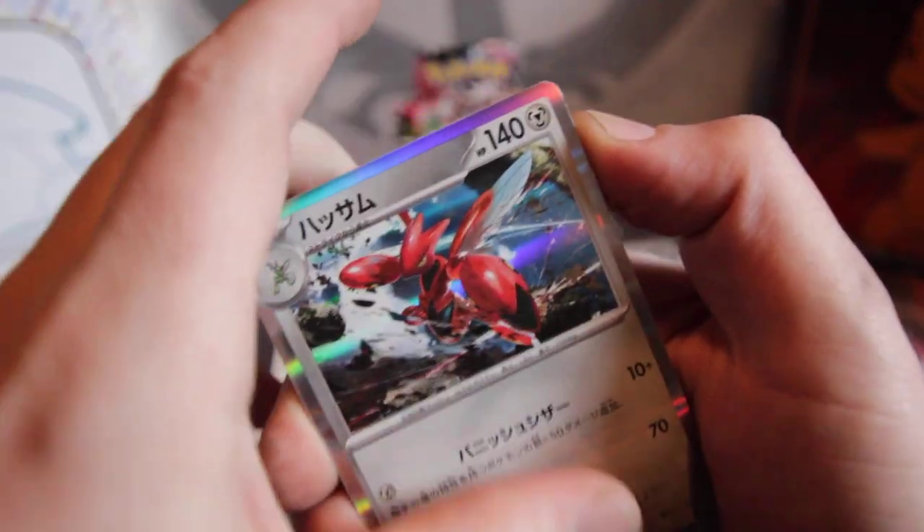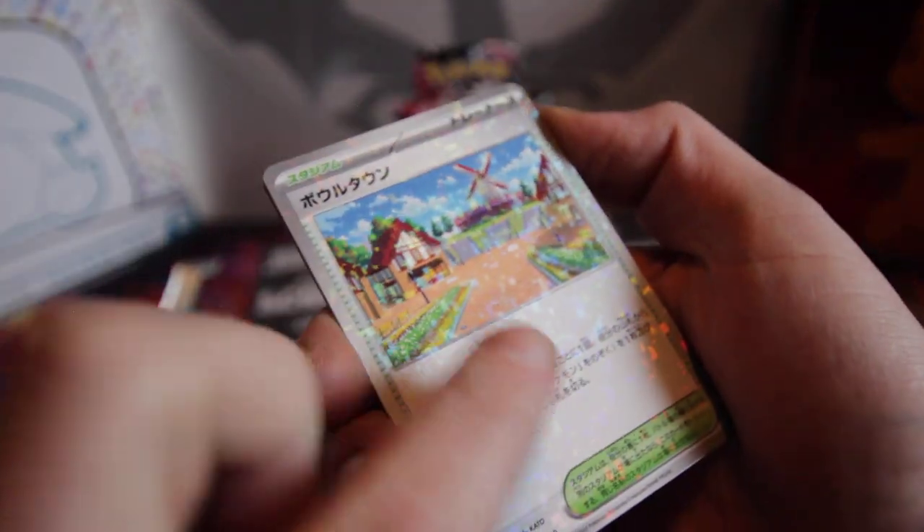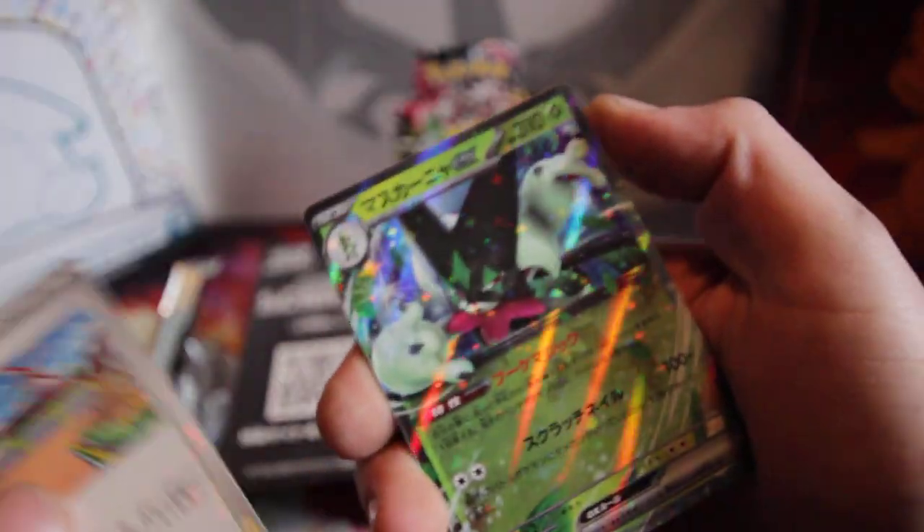There's that Scizor. I really want that shiny — hopefully that's a good omen. And another one of these — is this just how the holos are in this set? They look very cool. I'm a big fan.